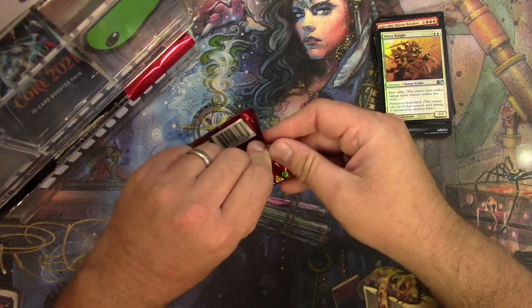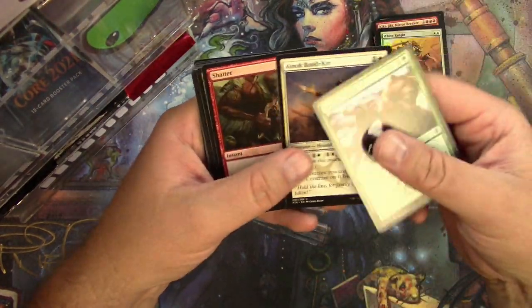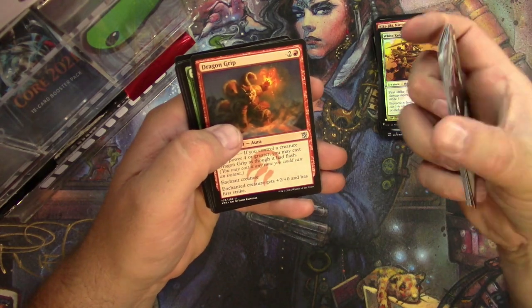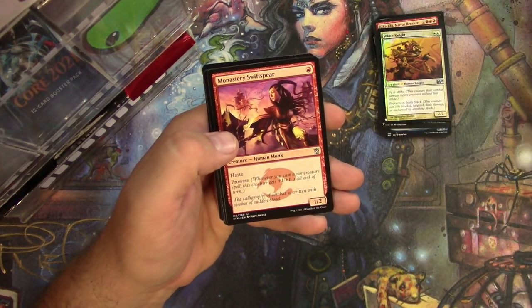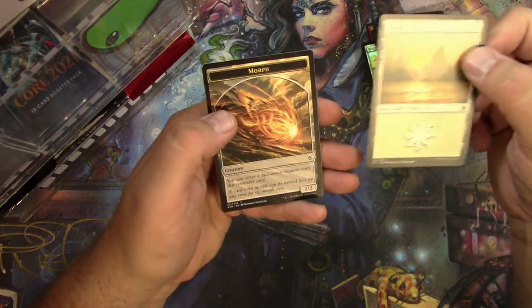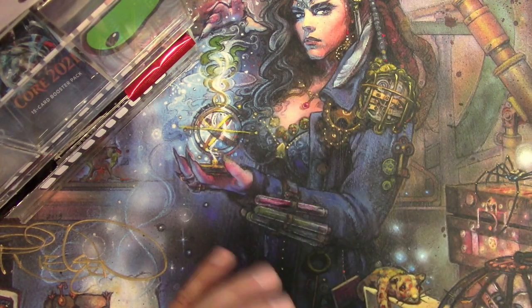All right, the Khans of Tarkir pack — chance at a fetch land. There we go. Bear punching again. Lens of Clarity. Uncommons: Dragon Grip, Soul Tie, Flare, Monastery Swiftspear — that's a good hit right there for an uncommon — and a Grim Haruspex. No fetch land, sorry. All right, that's it for Fernando — thank you very much for your patronage, packs are on the way.